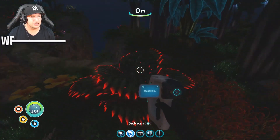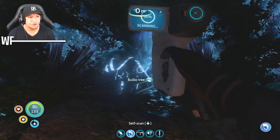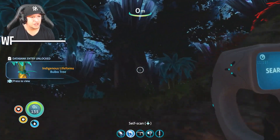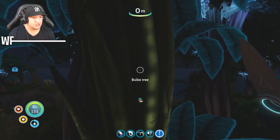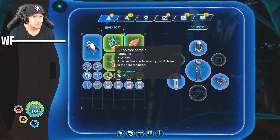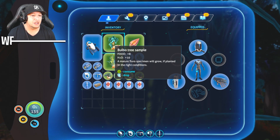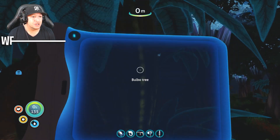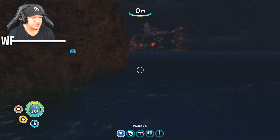Everything you can scan, just scan it. These trees are so beautiful — they're like fluorescent blue and they look gorgeous. I wish you could take them with you, but wait — can you? Let's see if we can grab a seed. Yes we can! Does this give you any food? It does — this is a great source of food. Eight food and ten water — I did not know that from my first run. GG boys! All right, let's get the hell out of here.